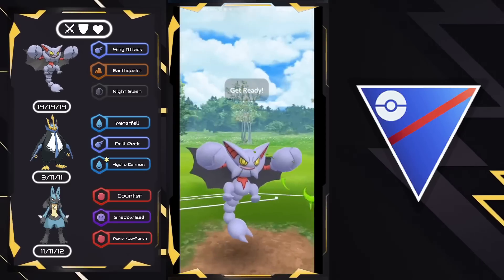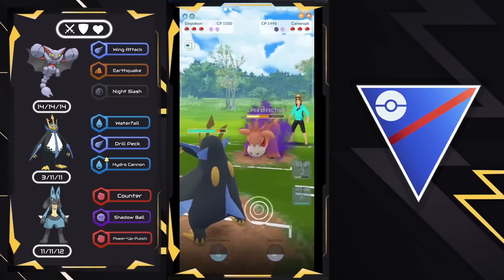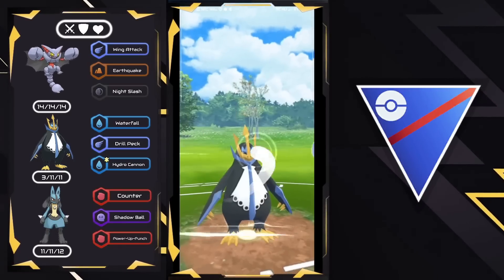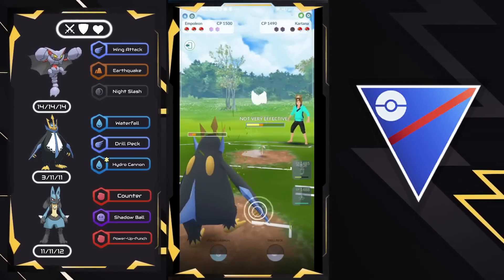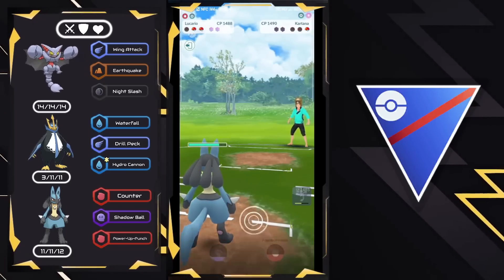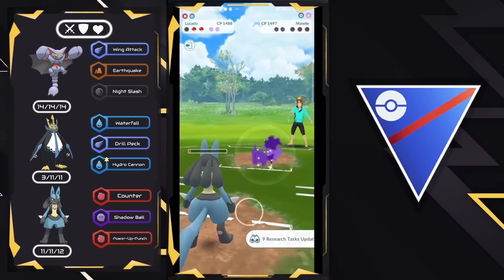We have Kartana on the lead, which is very positive for us. Going for Night Slash right away as it does neutral damage — same Grass-Steel typing as Ferrothorn. They swap out into Shadow Camerupt, so we bring in Empoleon right away and fast move it down. Kartana comes back in, but Razor Leaf only does neutral damage to Empoleon so we can go for Drillpeck. They give up two shields — giving two shields to Lucario on Gliscor. We bring in Lucario and just delete Kartana. The final Pokemon is Shadow Mawile — we get there just in time for the Shadow Ball. One-shots it. What a fun team!